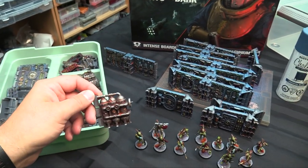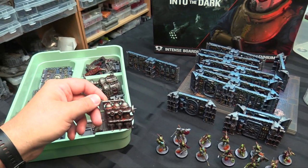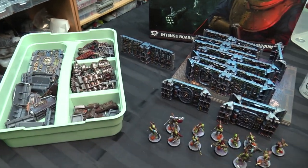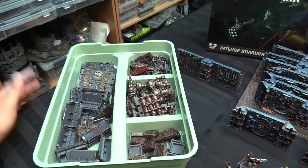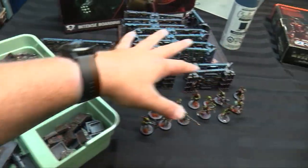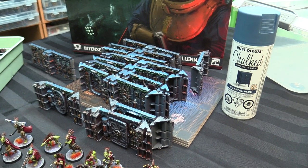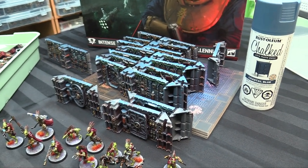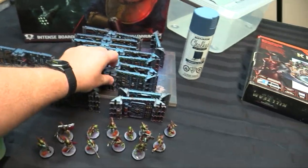I've got some Rust-Oleum metallics but their consistency is really oily and they speckle easily. I really do like the Lead Belcher spray from Citadel — whatever the metallic silver spray is, it's nice and consistent. When you're doing a top coat, same with the chalk paint — it's nice and consistent. I'd rather have something I know exactly how it's going to go on than save a couple bucks. I love walking by the spray paint wall and grabbing new colors though.